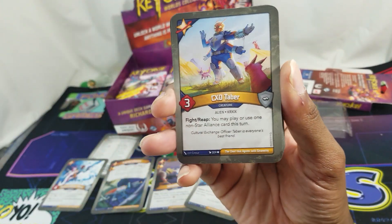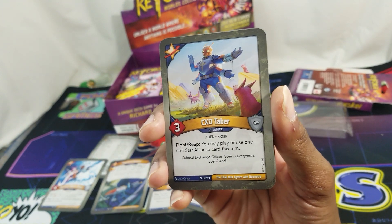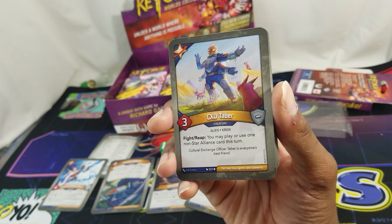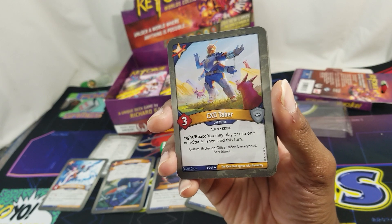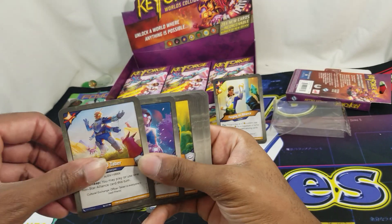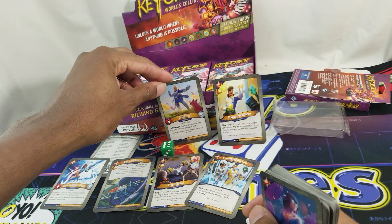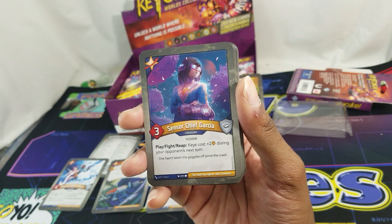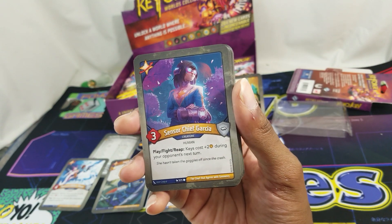CXO Tabor — don't recall really ever seeing you. Fight/Reap: you may play or use one Star Alliance card this turn. That's what I'm talking about — house cheating! I'll put you over here with the good stuff.